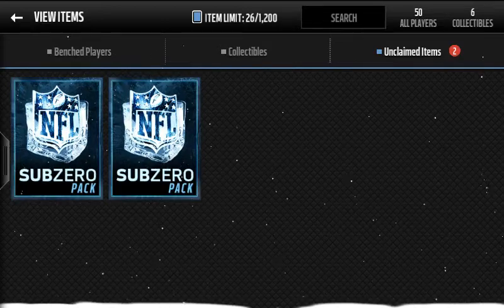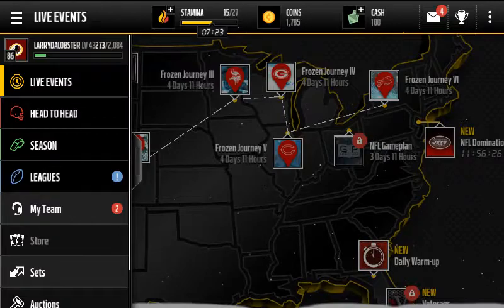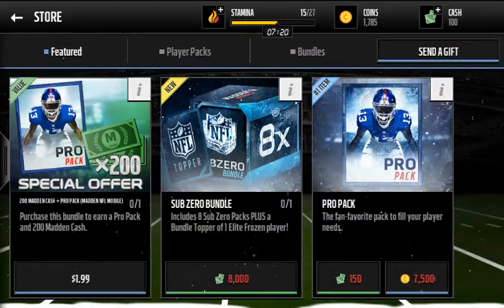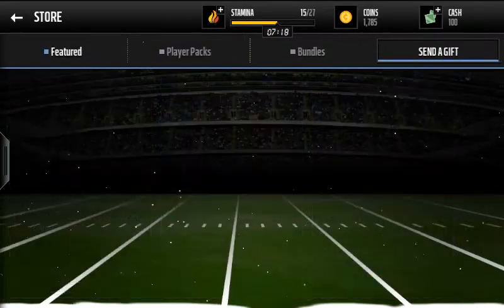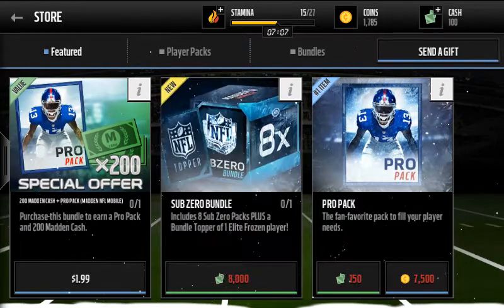Too bad we don't have any speed boost, because that would be beast. Let me show you what you can get in the sub-zero packs. Going to the store — sub-zero bundle contains eight packs. Sub-zero packs contain one frozen item, one gold or better frozen player, and nine gold or better players.